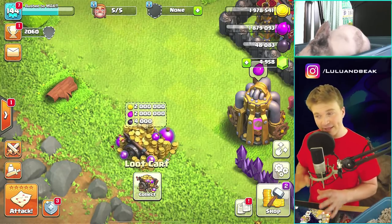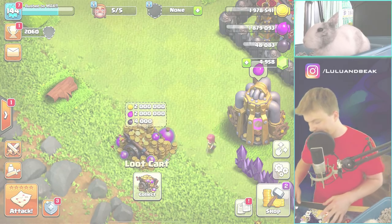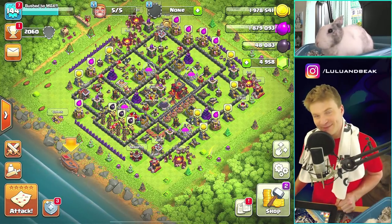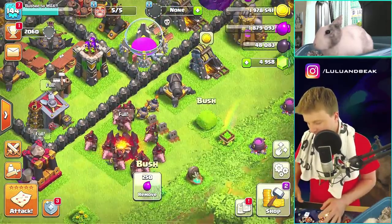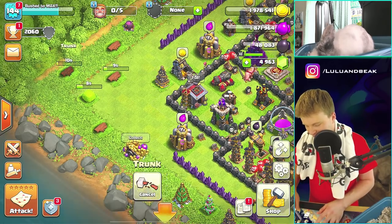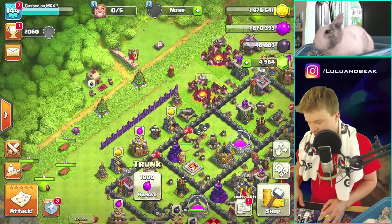I'm gonna let that collection screen sit for a while — we'll admire it for the rest of the video and maybe collect it at the end. Let's do some raids! I've got my Gatorade towel ready to go in case it gets too hot — it is super hot here lately. Why don't we go in here while we have five builders? We're probably gonna use them today, but let's get rid of some of these bushes first. With five builders you just run through them super quick.